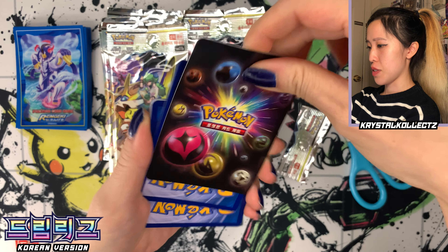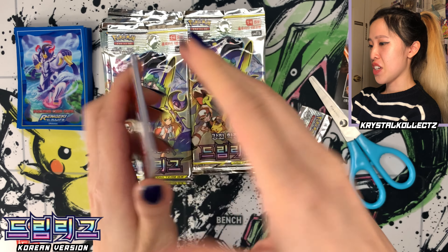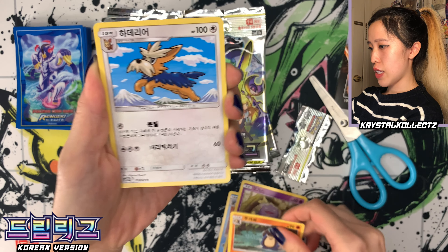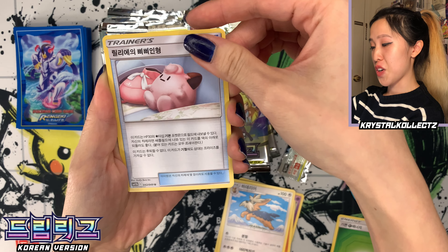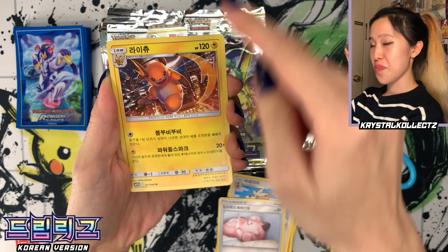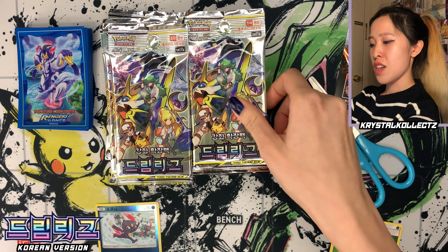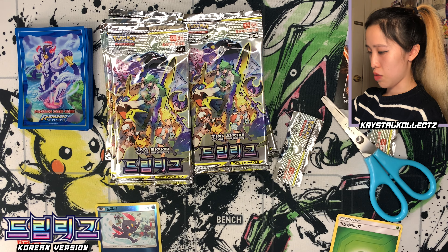We have an advertisement — Melmetal and Groudon. Flipping to the front: Koffing, Frogadier, Herdier, Grass Energy — yes, you do get energy cards in the 8-card packs — Lily's Doll, Raichu with lovely card art. And there's our reverse holo: Sneasel. With Korean cards we have yellow borders. The Japanese version does not have reverse holos like this; it only has 5 cards per pack, so it's very different.